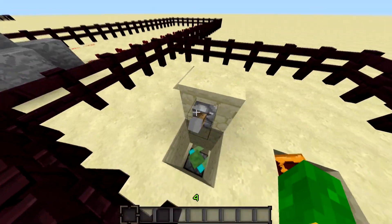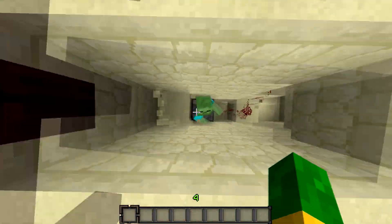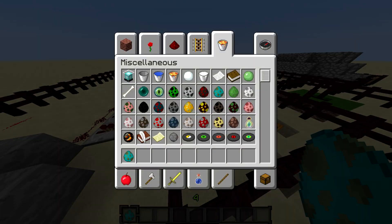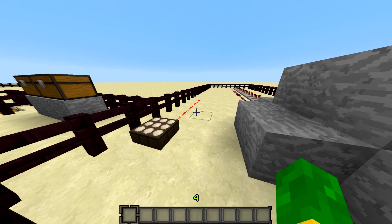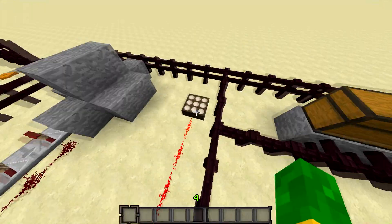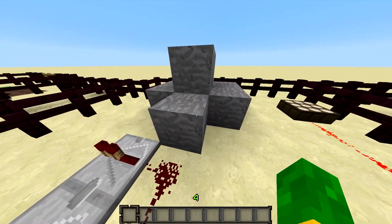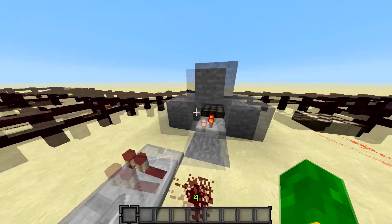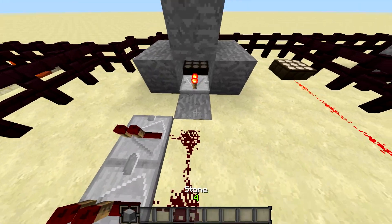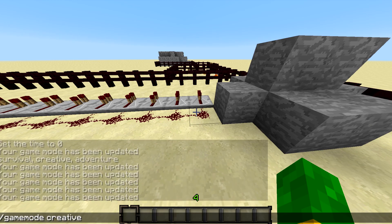Usually zombies will burn in the daylight. Number four. We all know that in 1.5 there was a new block added known as the daylight sensor. But what many people do not know is if you put a daylight sensor with a block over it, and a repeater, and a block over the repeater, and to the sides, and in front of the repeater, it creates something known as a moonlight sensor.